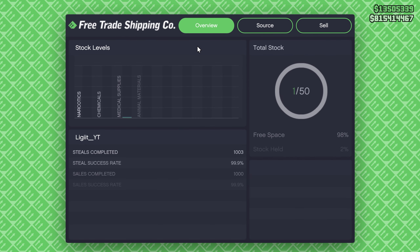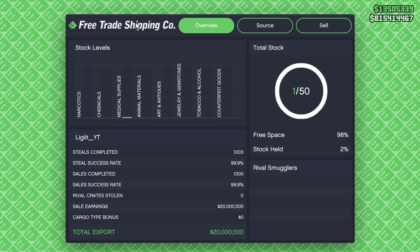This is actually where you can buy cargo and sell it. So let's go ahead and access the desktop. This is a massive screen — an overview of everything. It shows the total stock I have currently, which is only one. It also shows stock levels for each independent source, such as art and antiques, jewelry, tobacco and alcohol, chemicals, narcotics, and everything like that.